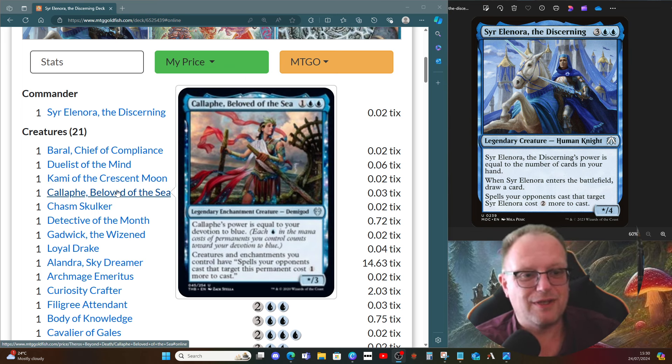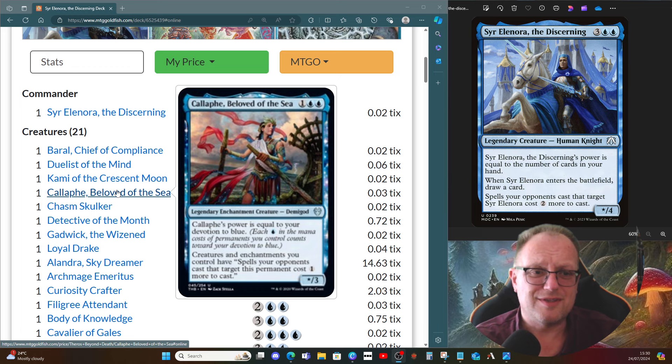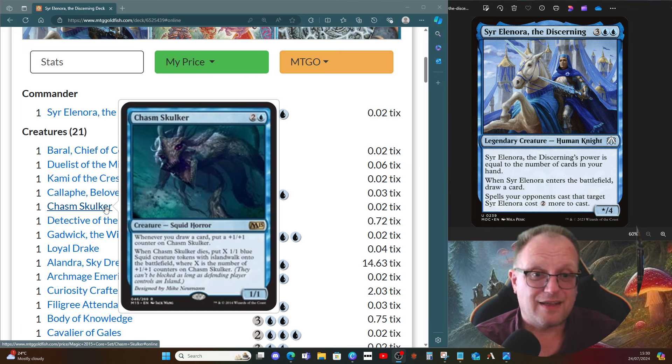We also have Caliph, Beloved of the Sea. Creatures and enchantments you control have: spells your opponents cast that target this permanent cost one more. It takes something like Path to Exile to two mana, Terror to three mana, making things a little harder for opponents. Power is equal to your devotion to blue, so it comes in as a 2/3 on its own and a 4/3 with Sir Elyana in play. Chasm Skulker is also here — whenever we draw a card, put a +1/+1 counter on it, and when it dies we get squid tokens.